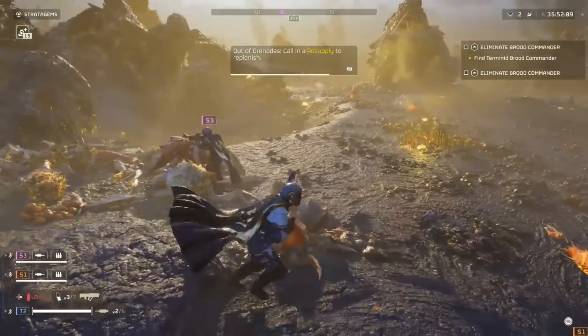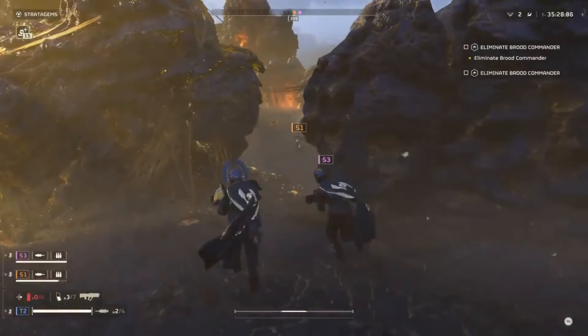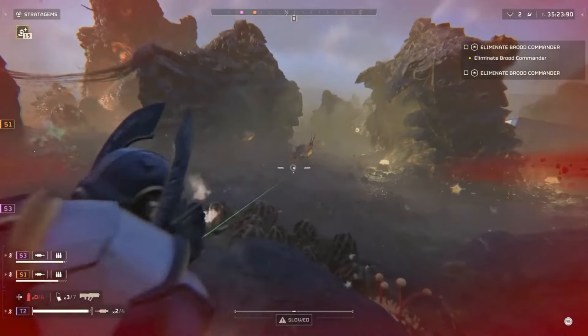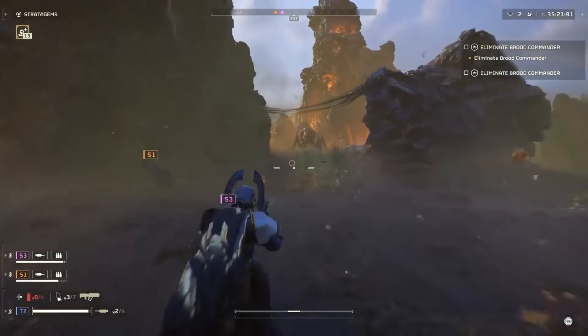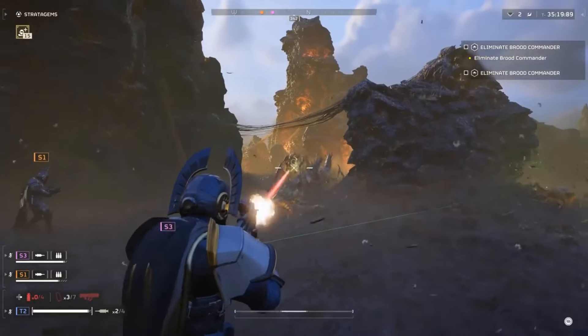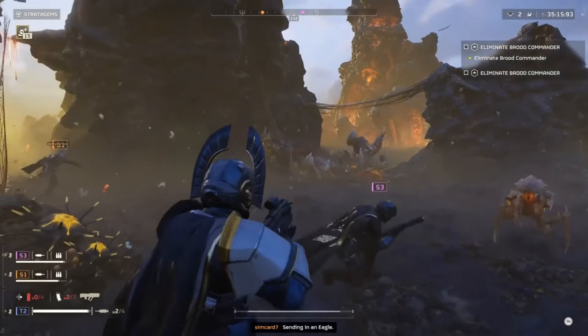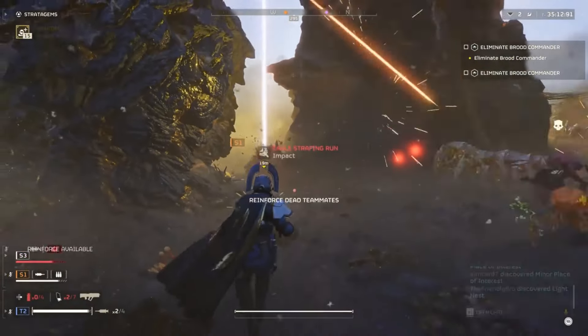If this doesn't solve your problem, try to join a friend's game from your Steam or PlayStation home page. Do not launch a game when you're trying this method. Have your friend send you an invite via their Steam or PlayStation friends list. Accept their request to hopefully bypass the queue, and launch inside their Super Destroyer rather than your own.